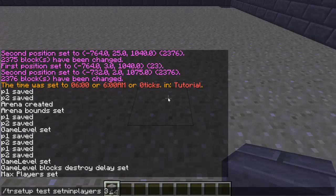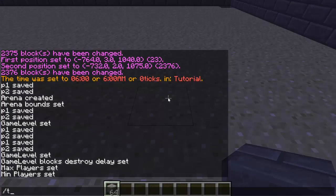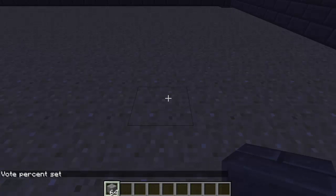Put whatever minimum player count you want and hit enter. For the vote percent — this is the percentage of players required to start the game — type `/TR setup`, the arena name (test for me), then `set vote percent`. I want 75% of votes, and then the game will start.